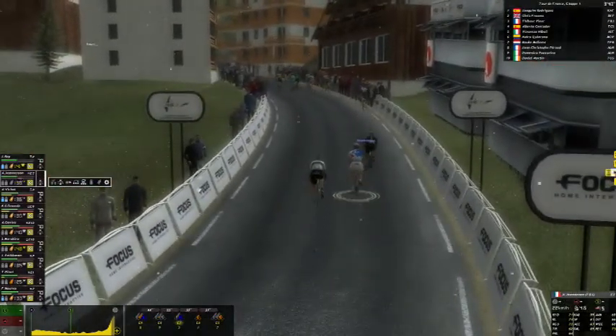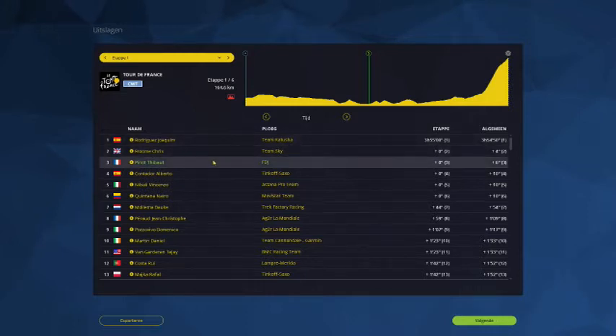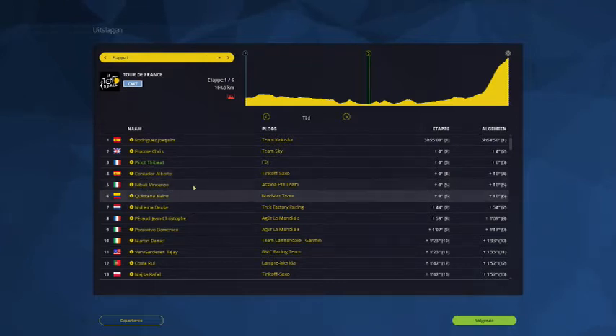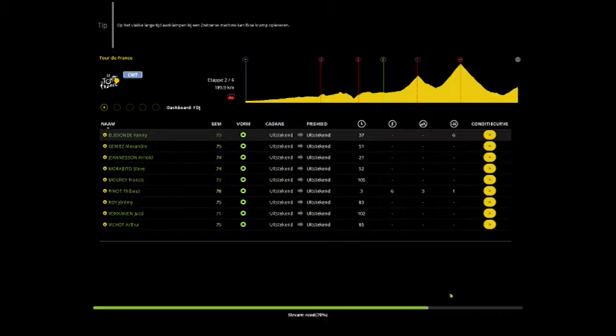Hey guys, welcome back. As you can see, Joaquin Rodriguez won it. Spanish climber came second, I got third and didn't lose any time. Behind me were Contador, Nibali, Quintana - so I'm in the group of the real big favorites. That wasn't bad at all - maybe I could have won it. But still, this isn't too bad. Let's skip to the second stage.